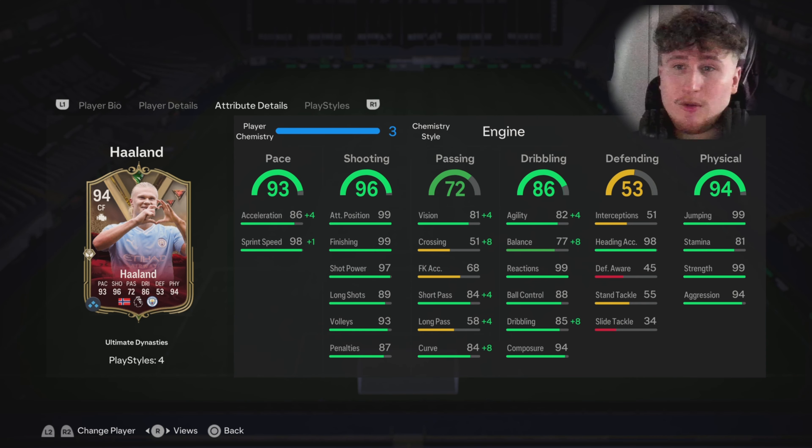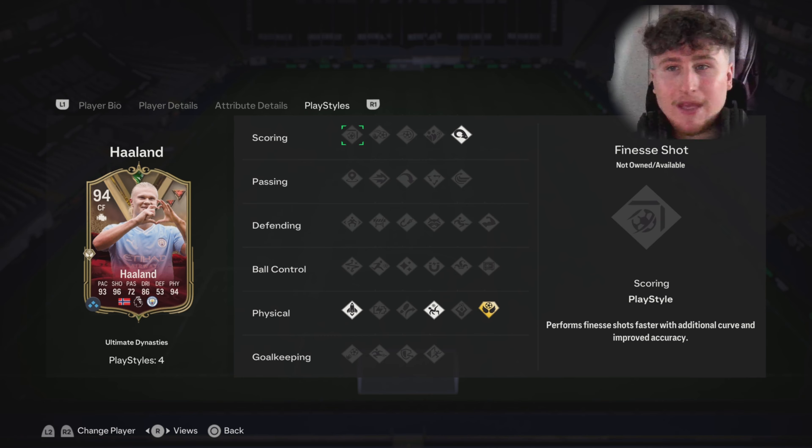On stats: 92 pace, 96 shooting, 72 passing, 86 dribbling, and 94 physicals — on paper that looks like a very, very deadly striker. I decided to go with the Engine chem style just to boost that pace, passing, and dribbling just that little bit more.